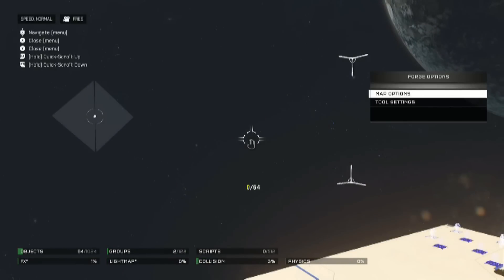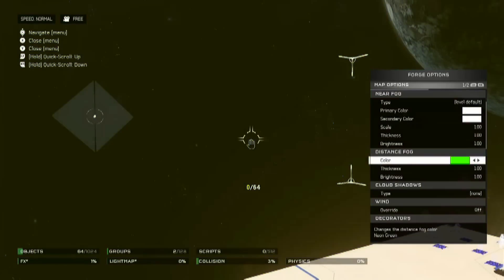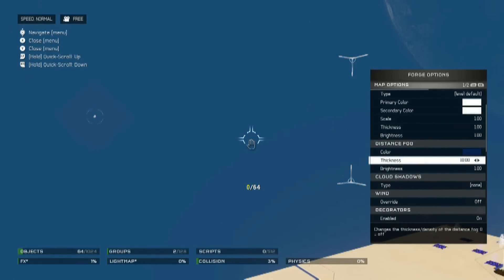From here you're going to be playing with fog. Pull up your map options and go into the distance fog. You're going to look for the color Desert Blue. Once you find Desert Blue, you're going to want to turn the thickness all the way up to 10.